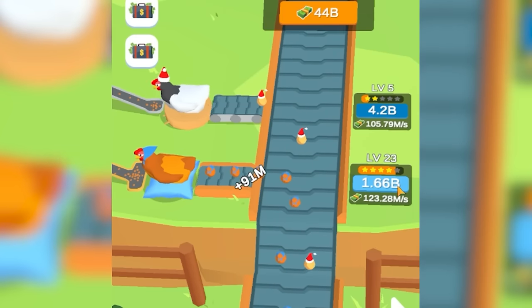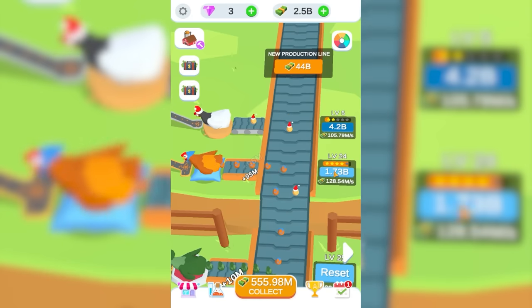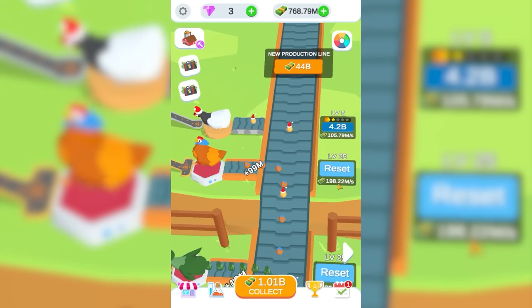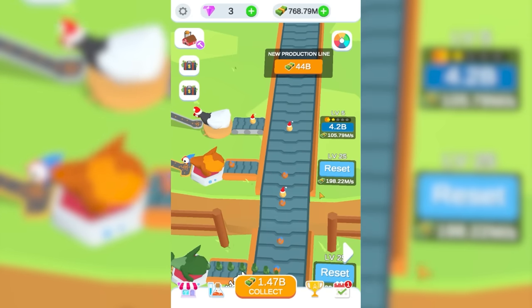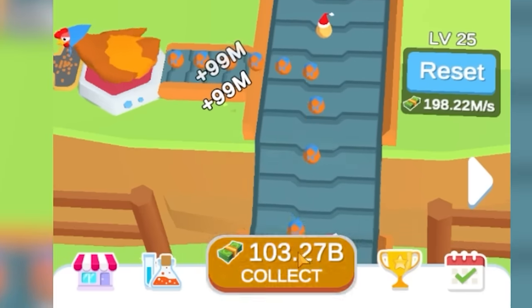Upgrades for this chicken still seem cheap because we can probably get it almost all the way to level 25 already. In fact, by the time we're done clicking on upgrades, we've basically made enough to get it its next upgrade anyway. We actually have. So this is at level 25 — 200 million a second. So every 5 seconds, 1 billion. A few short minutes later, we have 100 billion to collect.